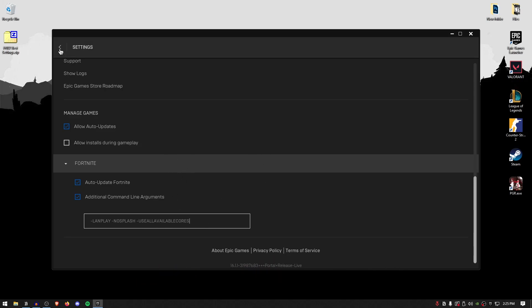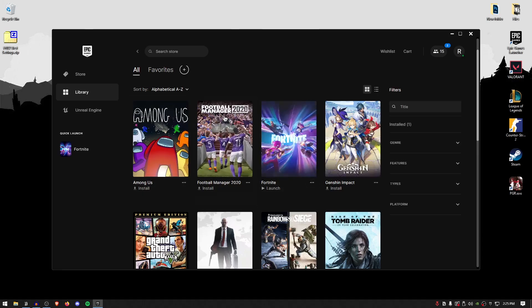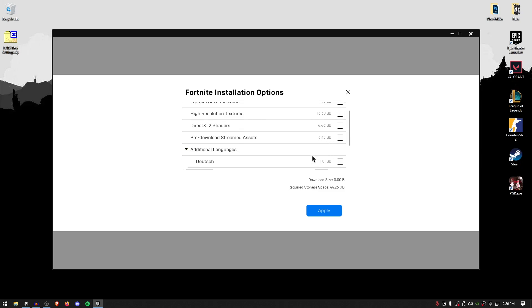Once you're done with those settings, go back, click on the three dots under Fortnite, and go into the options. Inside of here, make sure that high resolution textures as well as DirectX 12 shaders are both unchecked. For pre-download streamed assets, I do recommend you download these because it will pre-download all of the streamed assets so you won't need to download each asset when the game is loading. This will increase the Fortnite size on disk, but I still recommend it.